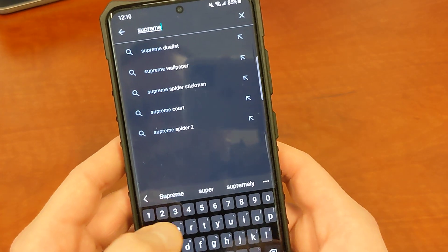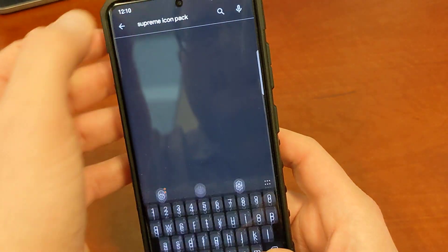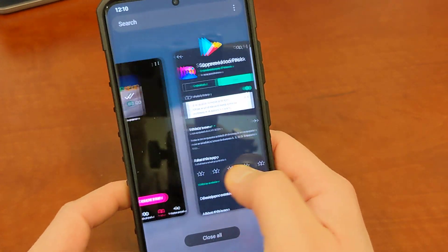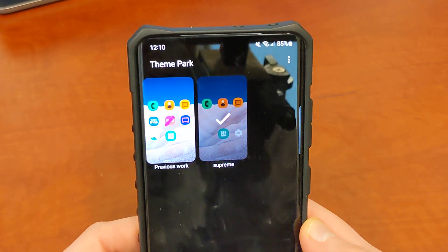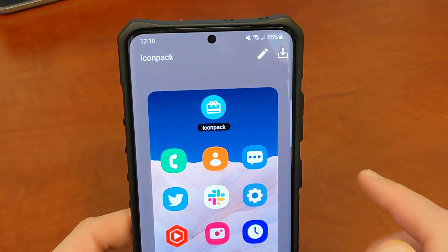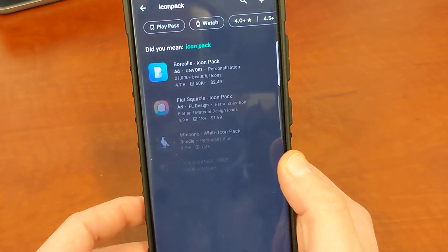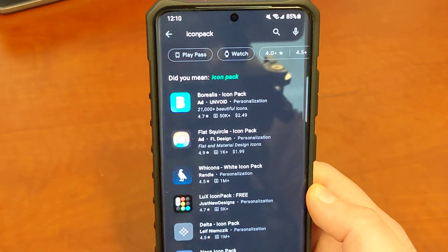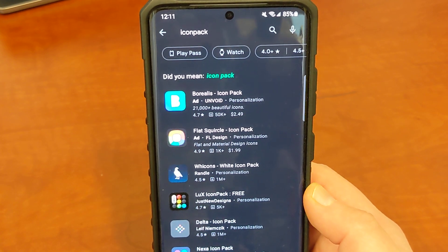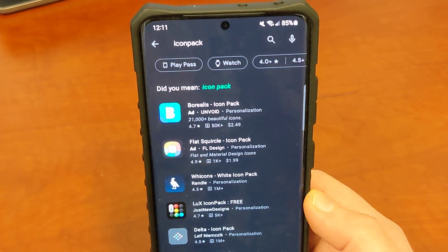There's an interesting issue with this though — on the One UI beta, it doesn't work perfectly. I downloaded the Supreme Icon Pack, which I like a lot from Drum Destroyer. If you go into Theme Park and tap on Icon Pack, you'll see the options for third-party icon packs down at the bottom. If you tap on download, it'll take you directly to the Play Store, which is something you couldn't do in previous versions — at least prior to the Galaxy Z Fold 3, which is the first time I actually noticed it.